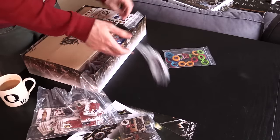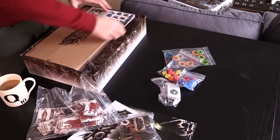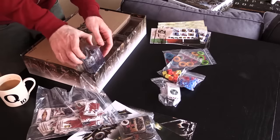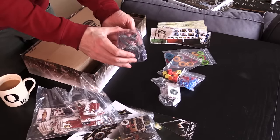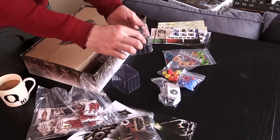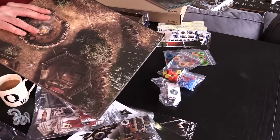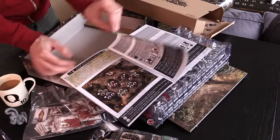Conan is a board game representing years of work from talented designers and artists, and it wants to drag you kicking and sweating into Robert E. Howard's Hyborian Age. We've got one very big snake, four separate boards, no less than ten individual boobs, and most importantly, eight scenarios.